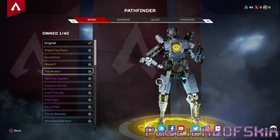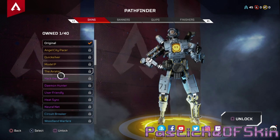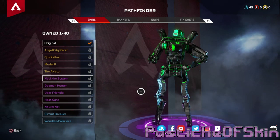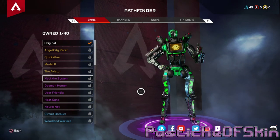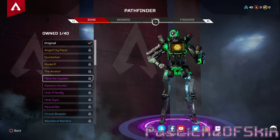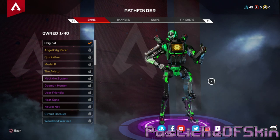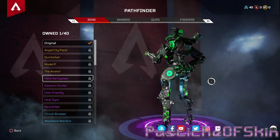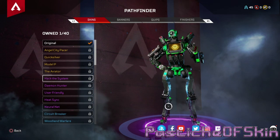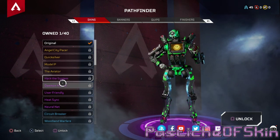Now I'm curious about how Pathfinder looks with the animated textured skins. Holy — I like Hack the System on this guy, that's cool. I can see where they're going: flat colors stay flat, and these other parts are where the actual animation is going to be. With Hack the Panda, I'm already impressed — it goes across the back, the legs, everything. This character is going to look great with these patterns.